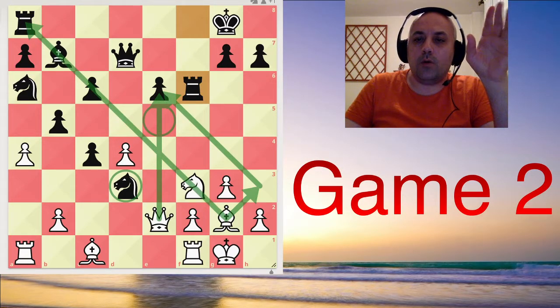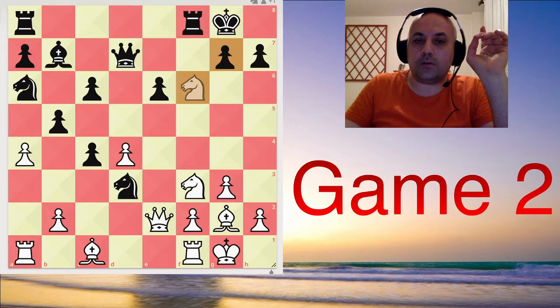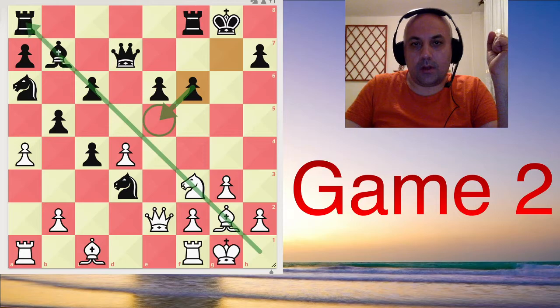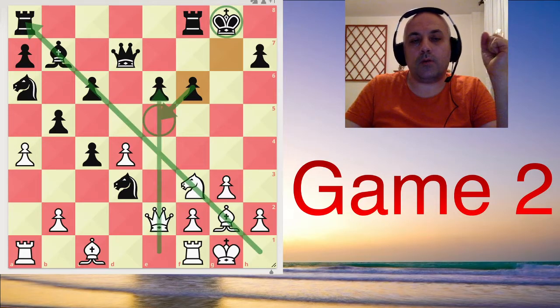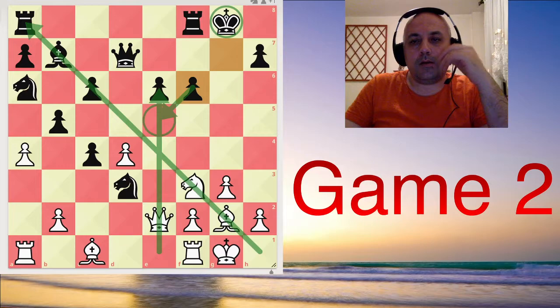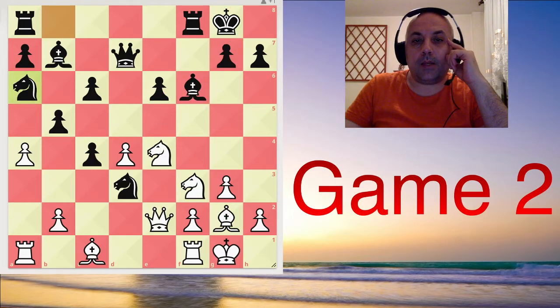I saw in the stream — some people said that Magnus should have taken on f6, and after rook takes, he would have the e5 square to exchange this knight, with pressure along the e-file or along this diagonal. Very complicated but lots of play for the pawn. Or after gxf6 to control the e5 square, white's compensation would consist of a good diagonal and a weak king. But Magnus, according to those commentators stronger than me, played an inaccuracy, or even a mistake — knight e5.